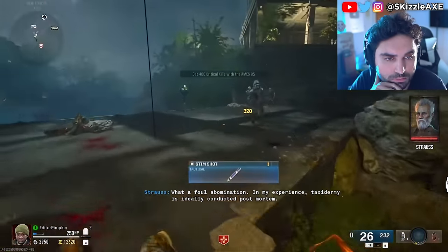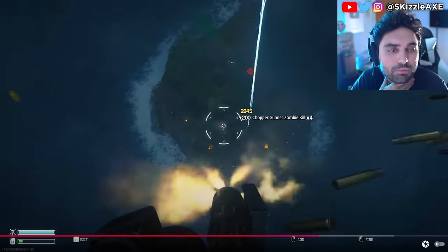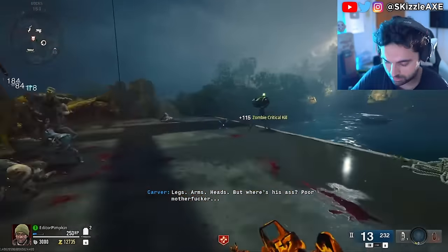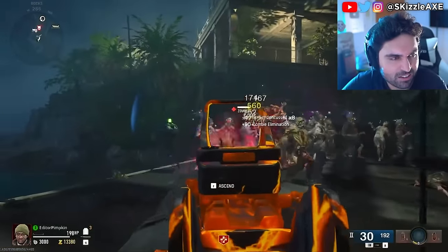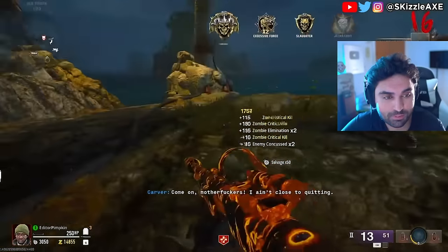Once your guns start not being effective, you have one of two options. You can exfil legitimately — I'd recommend using a chopper gunner to get through the exfil because they get really hard past round 30. Or your other option, once your guns start struggling, is to start doing this glitch. Even if it gets patched, there will be similar glitches in the future and the lab knowledge is transferable. Note: you can only start this glitch once you get to around round 16.